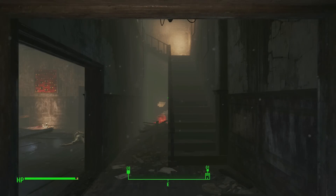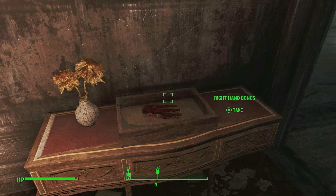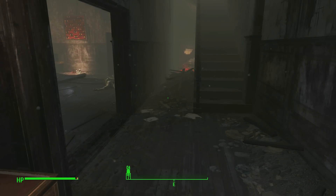When you first come in here, there's going to be some raiders talking about this guy Pickman and how they hate him and want revenge on him. If you look around this house it's kind of creepy, but there's a lot of art and it contains a lot of dead bodies that are painted with blood.